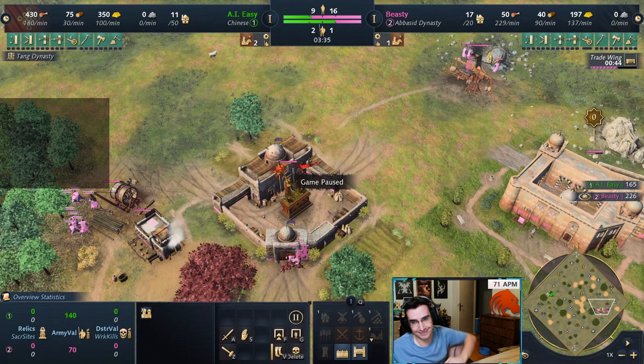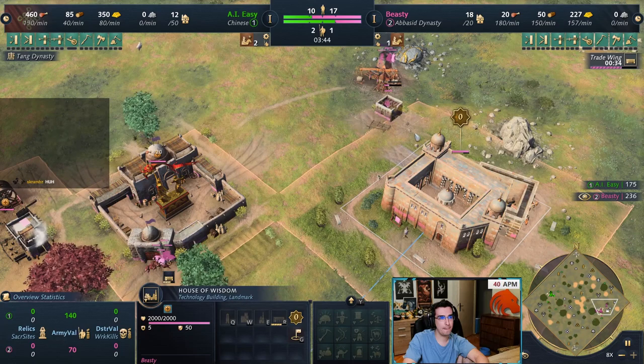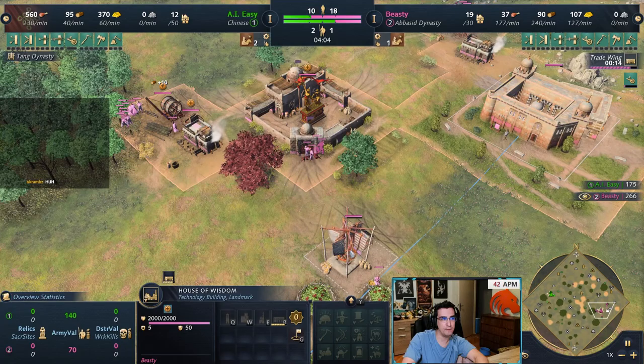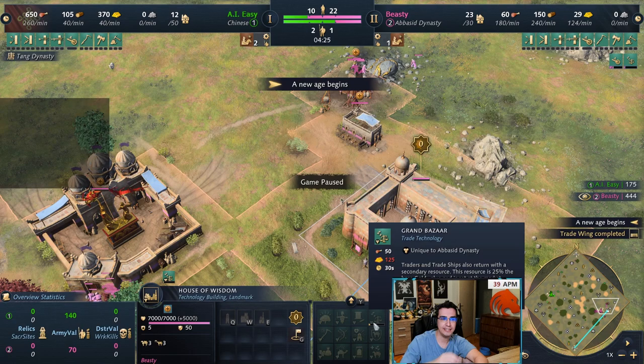We will not be going for extra TCs — that wouldn't make sense. If I wanted extra TCs I would just go eco wing. If you are going trade wing, commit to actually doing trading. The build is exactly the same. I'm trying to get golden age immediately — my buildings are connected, I have six buildings right now with the mill not connected, so I'll build extra lumber camps and other buildings fast. Same thing — you're going to be mining gold until you have 3,500. I'm going to immediately get grand bazaar, because it allows traders to return with a secondary resource — 25% of the base gold value, set at the market.